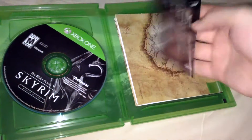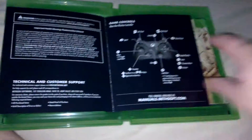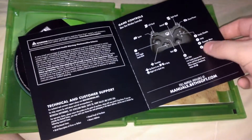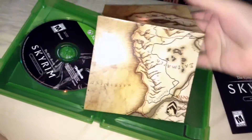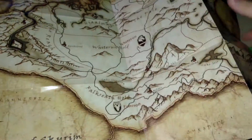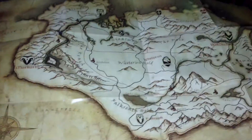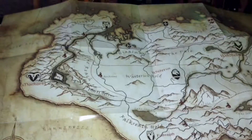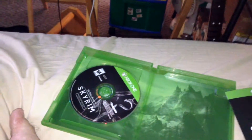You get a sort of booklet with warranty stuff in there. Inside you get the controls layout for the Xbox One controller, which I like that this is included — no company really does that anymore, not even on the inside. And right here you get a map of the province of Skyrim, where this game takes place. If you really wanted to, you could hang this up on your wall to show that you're a major Skyrim fan. I imagine this was included here as a treat for fans and soon-to-be fans.